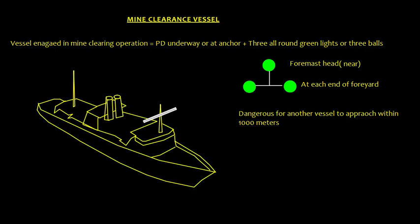Now let me explain these lights. Suppose this is a mine clearance vessel underway — it is going to exhibit the lights of a power-driven vessel underway. The power-driven vessel underway will have one masthead light showing an arc of 225 degrees. If the length of this vessel is more than 50 meters, there will be another masthead light, higher up.